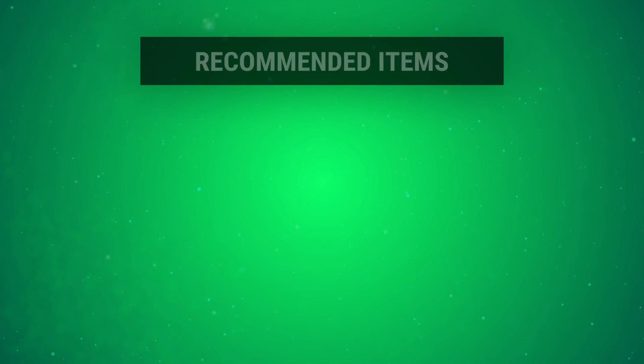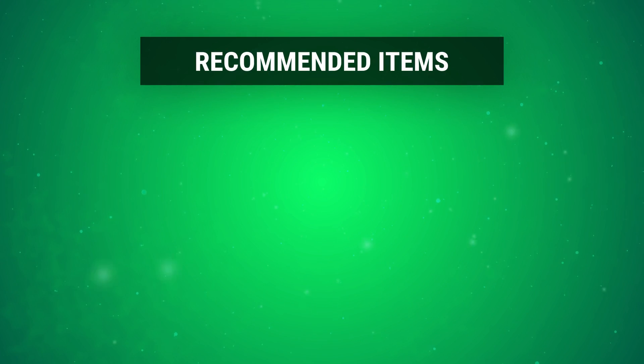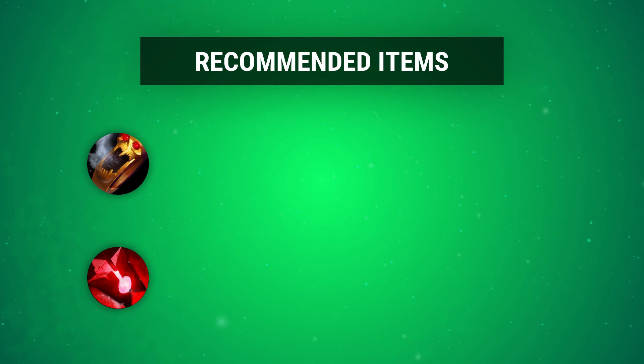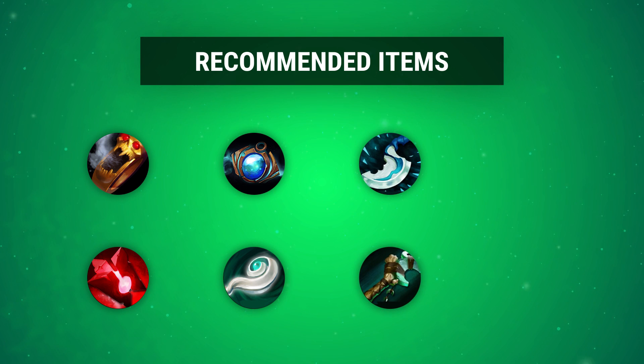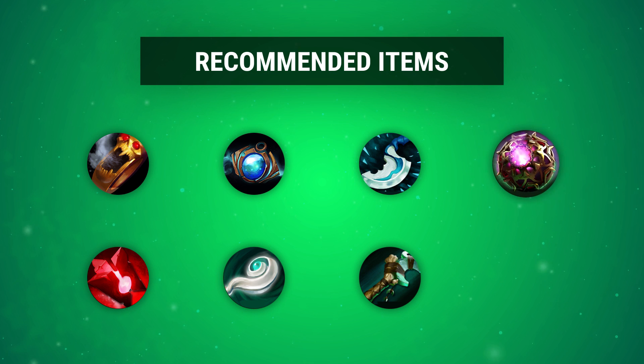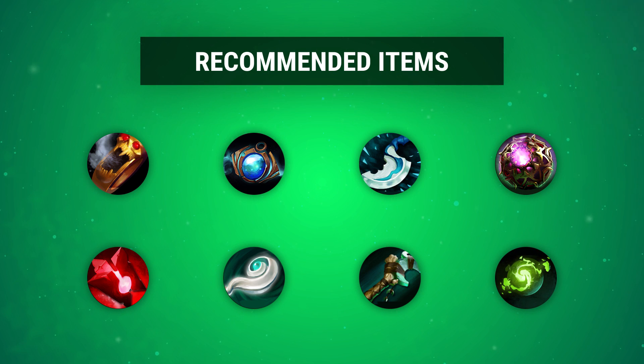Venom Ivy has serious mana problems going into the mid and late game. It's for this reason I think Bloodstone is essential when she's played in a core role. Mana regen items such as Aether and Yasha complement her moveset nicely, the latter of which provides a much needed disable for TPs. Positioning items such as Blink and Force Staff allow her to catch more enemies in the effects of her spells. Octarine and Refresher work very nicely with Death Blossom, allowing for some ridiculous combos if pulled off correctly.